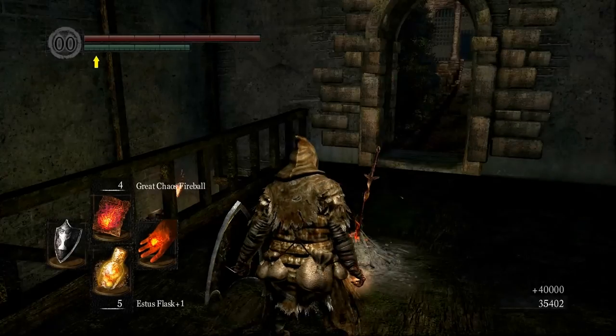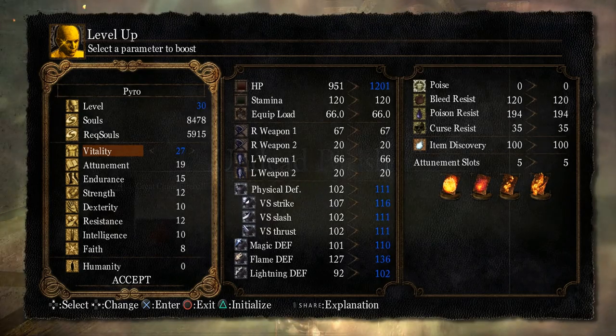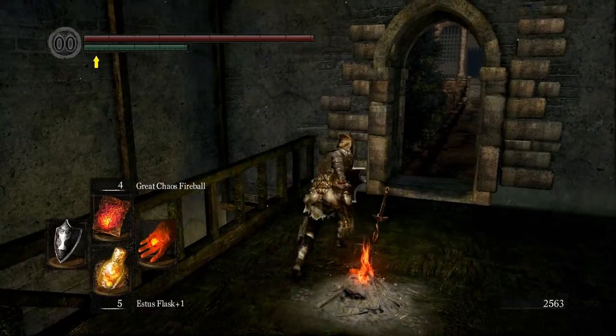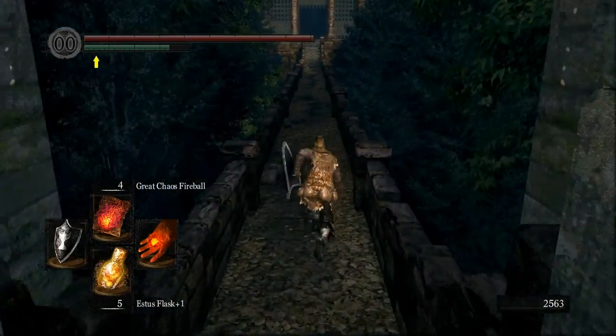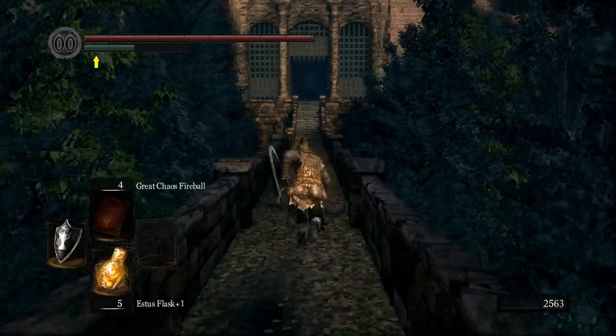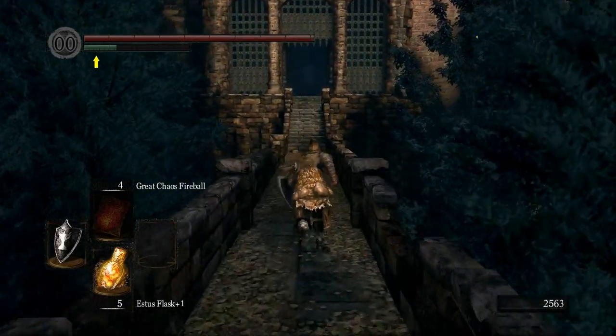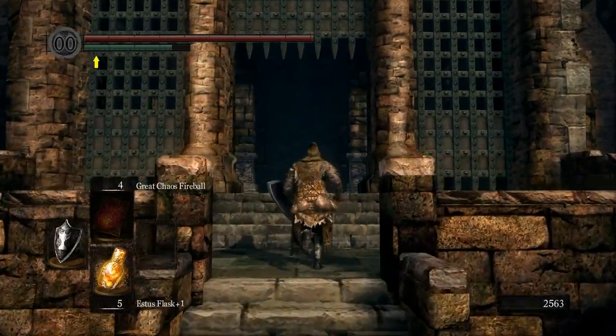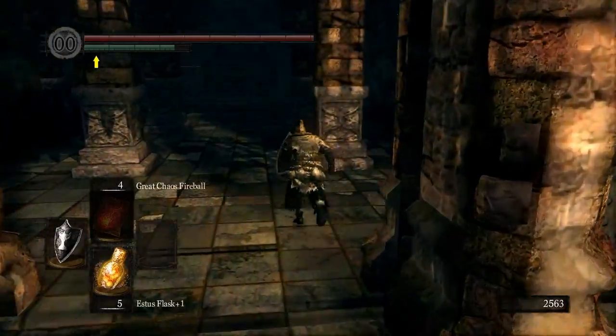Next up is Sen's. From here you can pretty much just level Vitality for the rest of the game until you get to the end, and we'll put a little bit more into Attunement. Effectively just level Vitality to whatever you want, and if you want to put any into Endurance you can, but mostly Vitality is great.